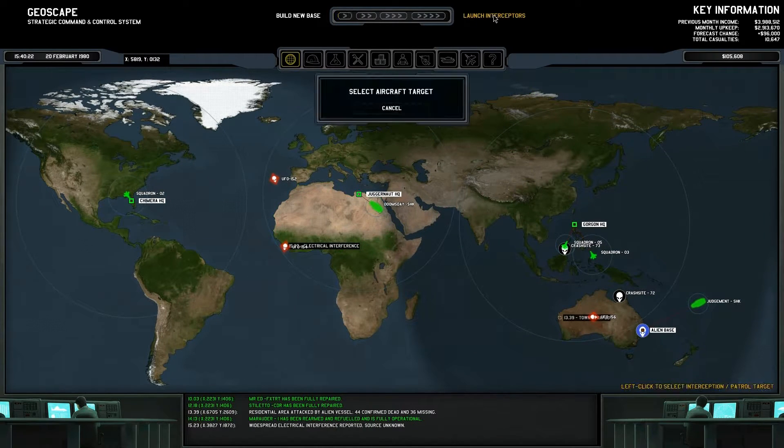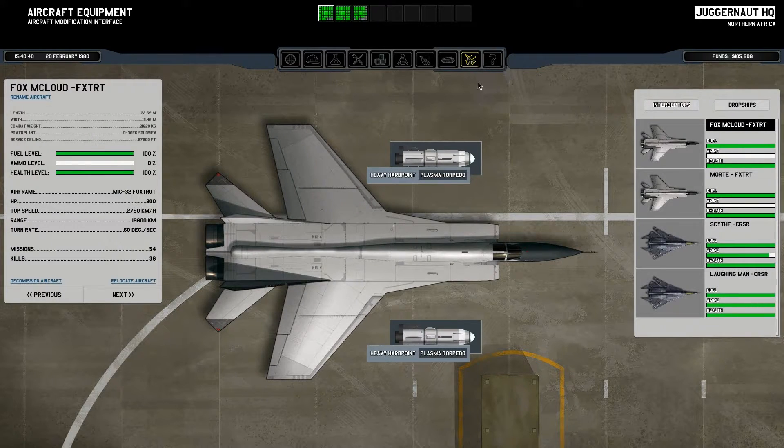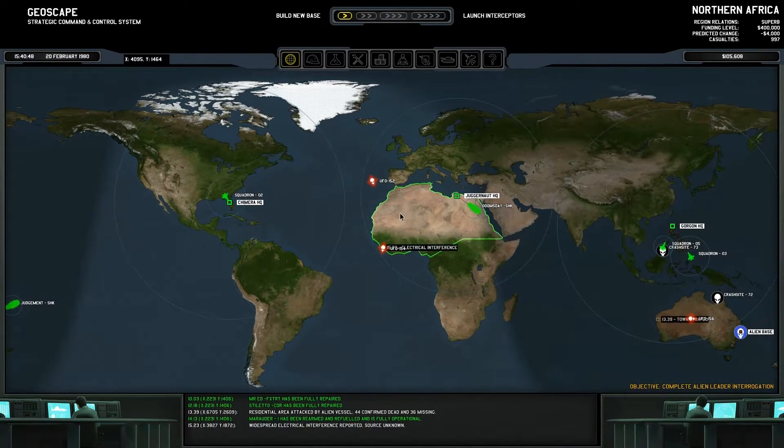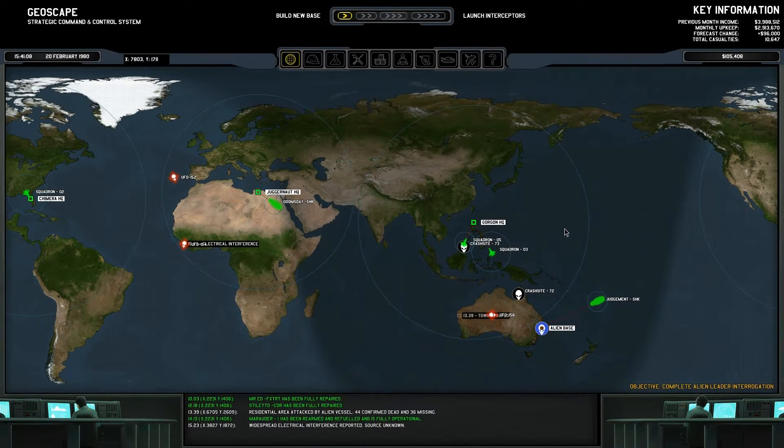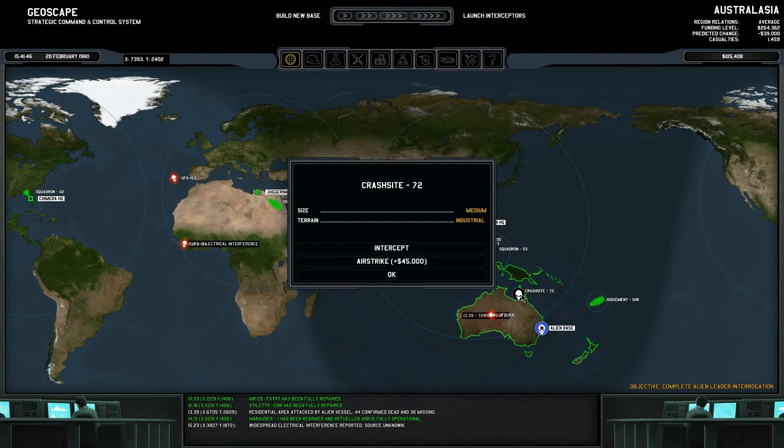I want to take out this UFO. Juggernaut HQ — Fox McCloud is rearming, Mort is rearming, and our two Corsairs, one of them is rearming. We have to wait for two Foxtrots to rearm if I want to send them out. So we don't really have a choice of what we can do there. There's no way I can hit all these crash sites, and I really want to, but we simply cannot do that. So we're just going to nuke Crash Site 72.